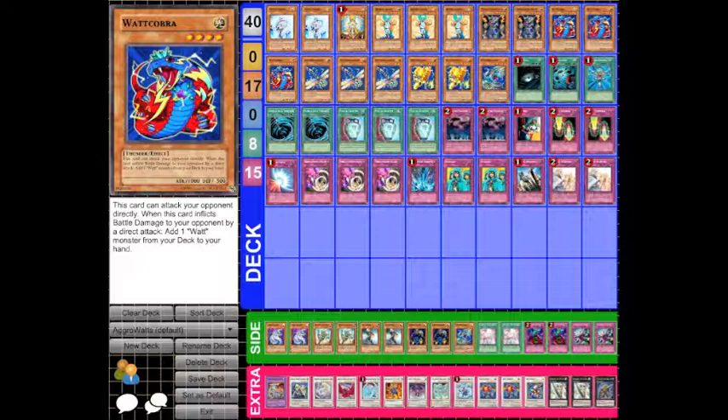Next off we've got Honest. Honest is a shoo-in for any Light deck, and especially in this kind of deck where the monsters have very low attack points — it acts as a form of protection. But this deck focuses on doing damage as fast as possible, unlike the more slower stun-and-lock decks, so it's good for doing damage as well.